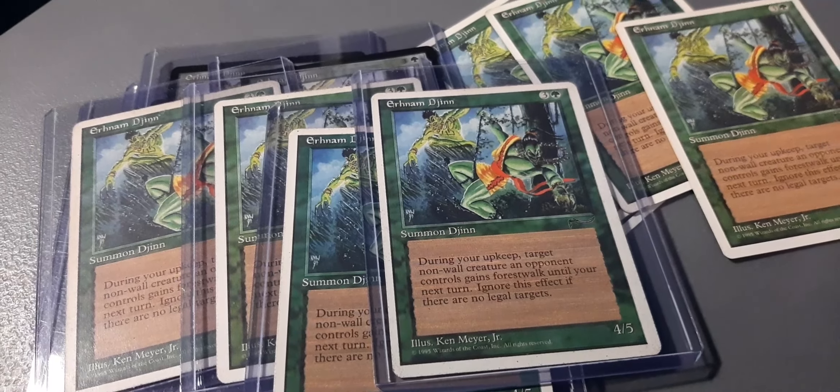Right here in the top loaders and of course just loose — this is for the third mono green mini deck. We've got Earnham the Jinns as well, the weenie and greenie deck. These are loose cards, slightly damaged — they have a few dings there, see. Just like the Arabian Nights ones. These ones have a few dings, but the Arabian Nights ones are in top loaders, so they're more protected.